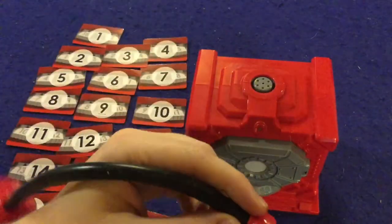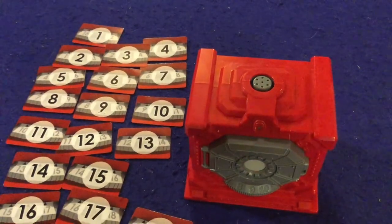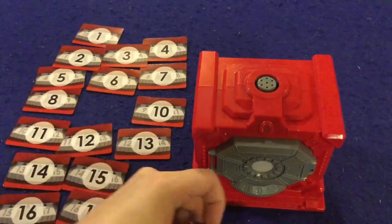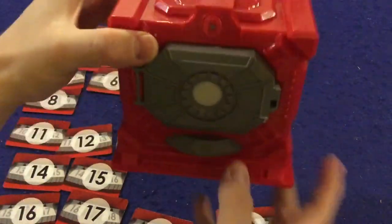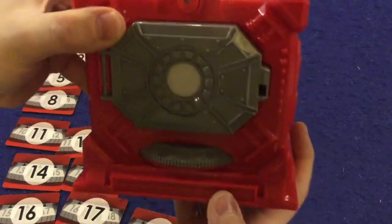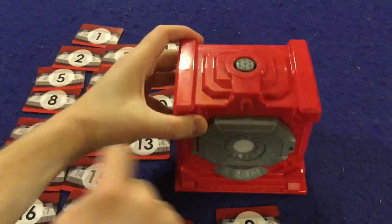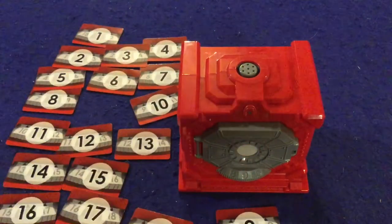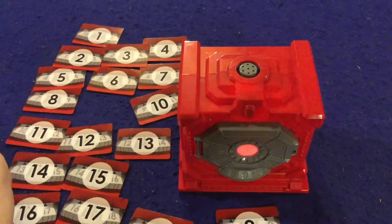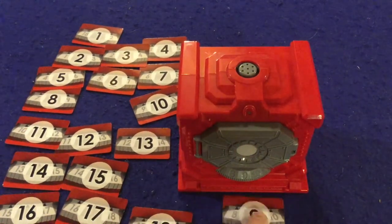For review purposes, I'm actually going to take that out so you'll be able to hear the sounds the safe makes. On your turn, you are going to take one of these cards. I'll start with number nine, place it right down in front of me, then go to number nine on the dial and hit this fingerprint button. If it goes ping ping, that's the high sound, which means that the correct number you're looking for is higher than the number that you put.